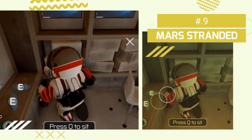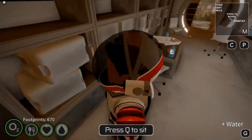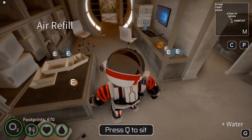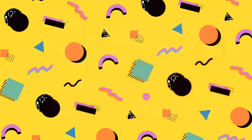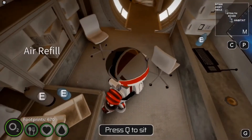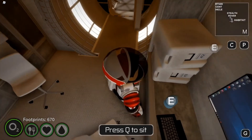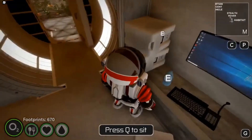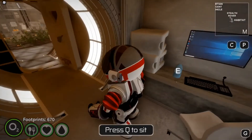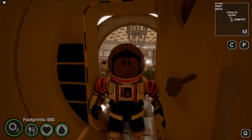Number 9: Mars Stranded. In this game, you'll live life as Matt Damon being stranded on Mars. Explore various places such as the Martian Ascent Vehicle (MAV), Crude Dragons, Habitat Living Quarters, Potato Farm, Pathfinder, and the Martian Cave System. This game is like a showcase survival game, so if you love Mars and want to learn more about the red planet, you should be playing this.